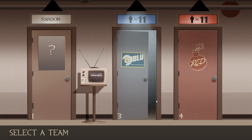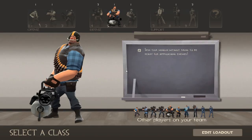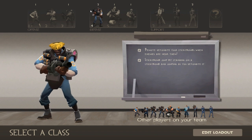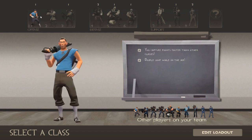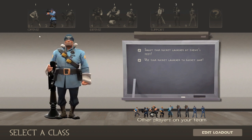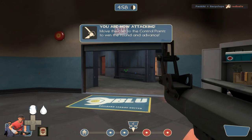So I just joined a normal game server — it's a payload game type. Basically it means that one team pushes the cart and the other team has to try to stop them. Blue team is usually the one pushing the cart and Red has to stop them.